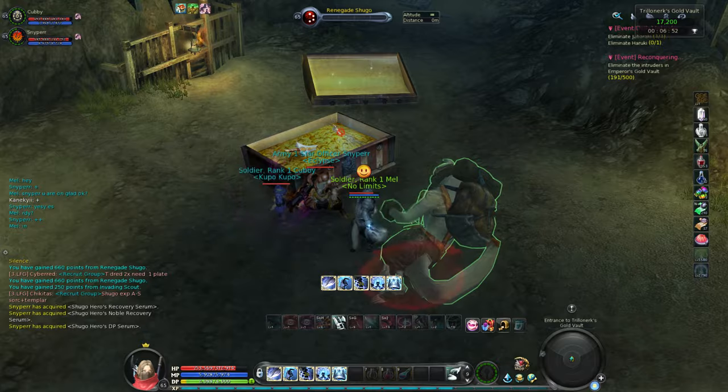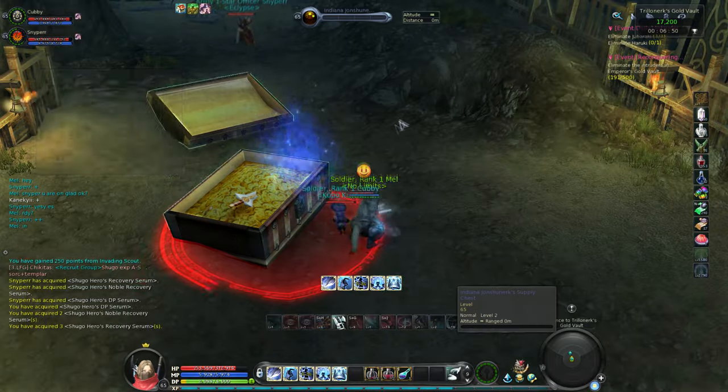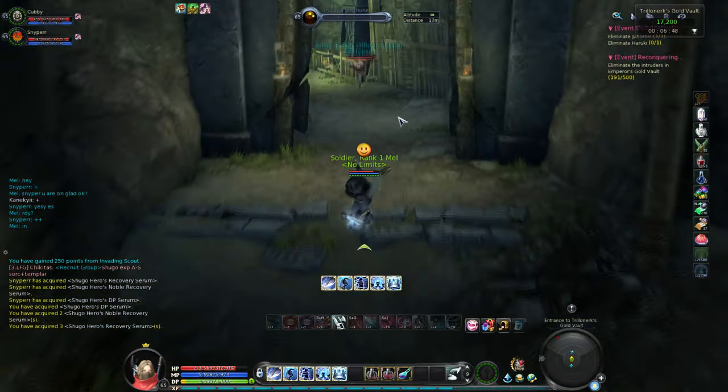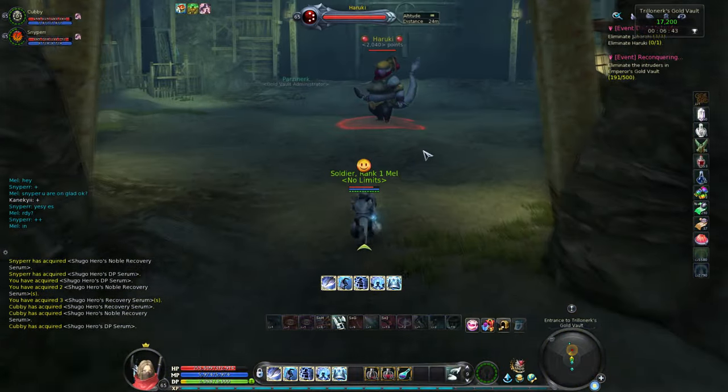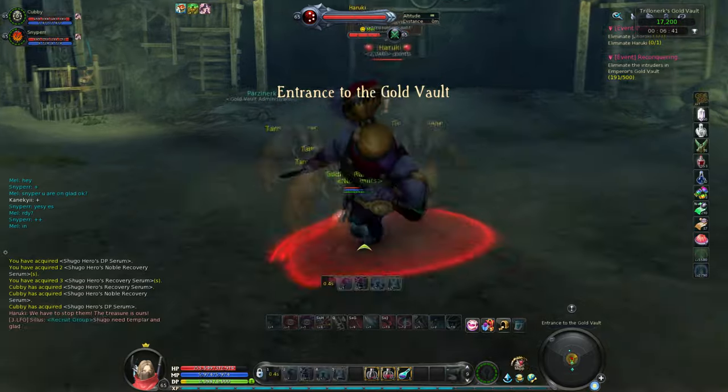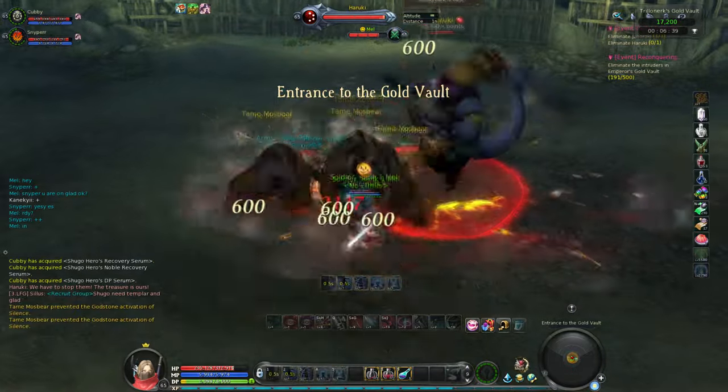When you get to this chest, you will find consumables. There are two different types of healing potions — everybody gets access to those. The final one is a DP potion that restores some DP for your number 5 skill.